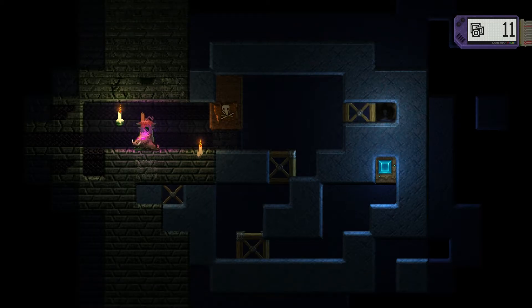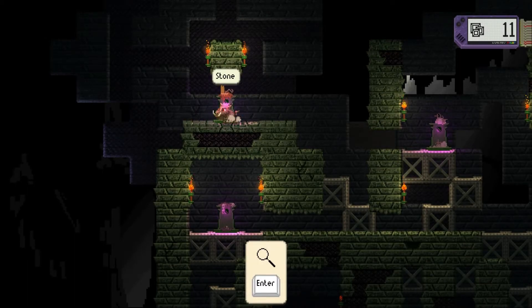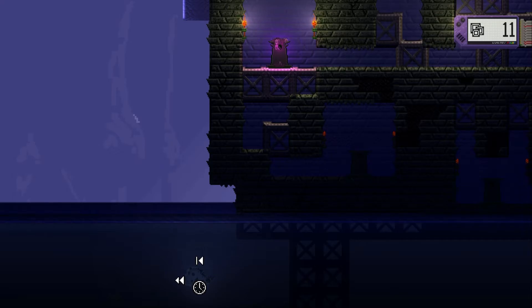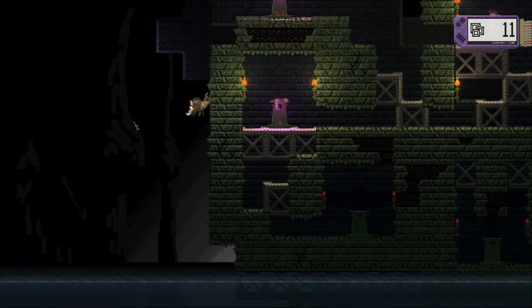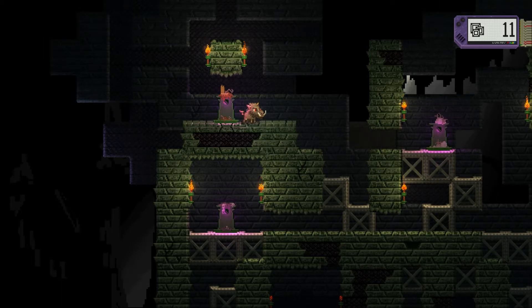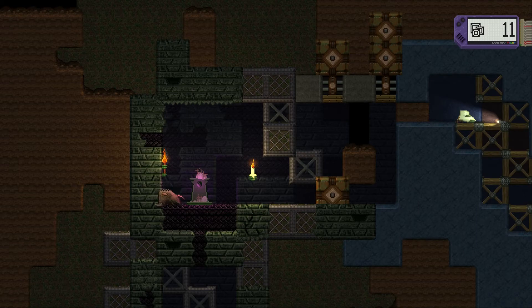Now the game does have secret areas — go in and find out what's going on — but let's jump down here. Nope, there is no failure system. I made a mistake and we immediately have to just rewind. There is never any failure. So what are these? Little waypoints. It's a way to get around the world in a secret manner, but it does not offer anything exciting.